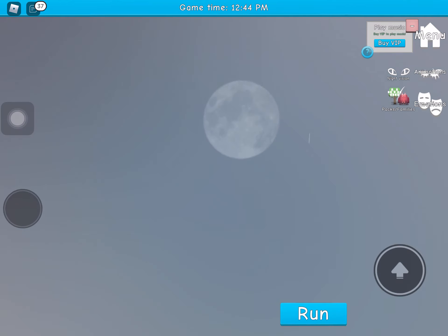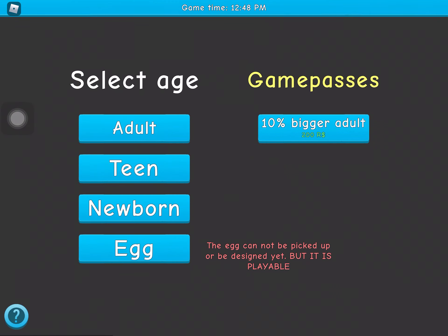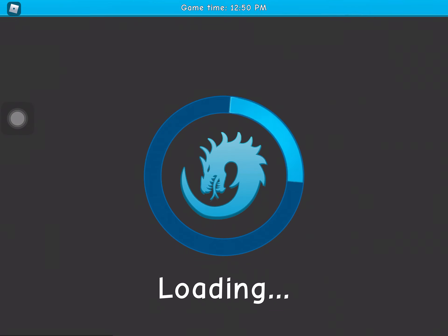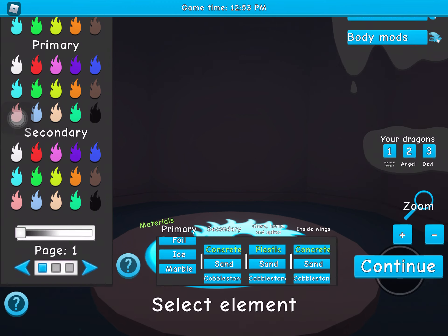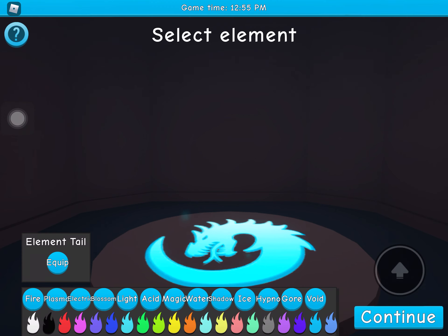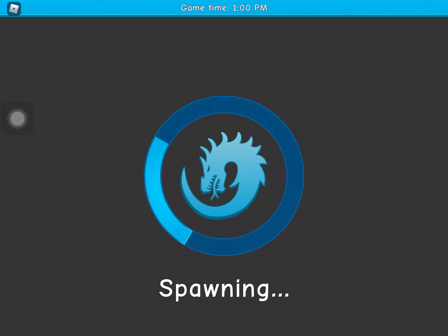If you guys want to know what the handstand looks like — so you fly down basically until you move into the Pro Box game. Basically you have to fly down and then that's what you have to do. You have to load back into the game.